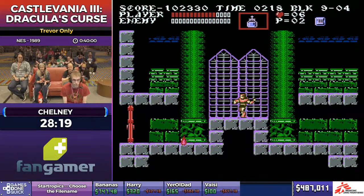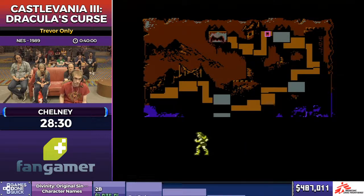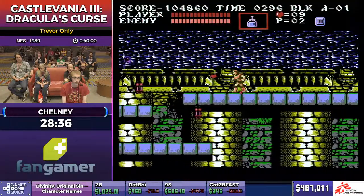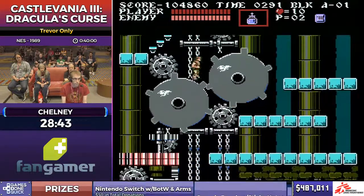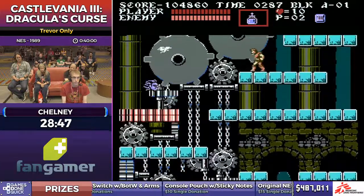Really good stage nine. What makes that fight so hard if you can't get the quick kill with Holy Water is that the Doppelganger follows you and has pretty much all of your sub-weapons, and does four times as much damage to you as you do to it.